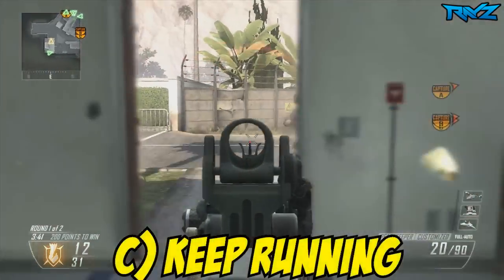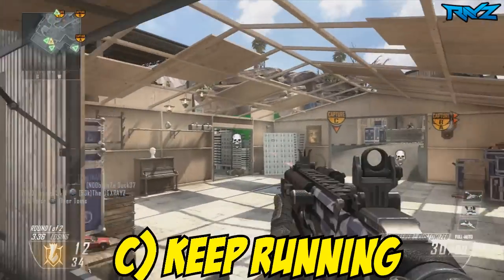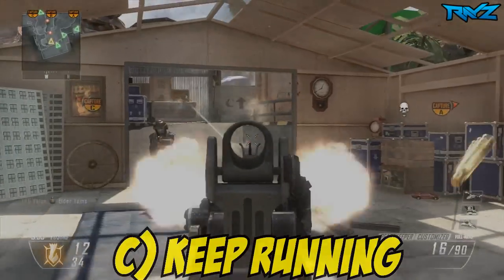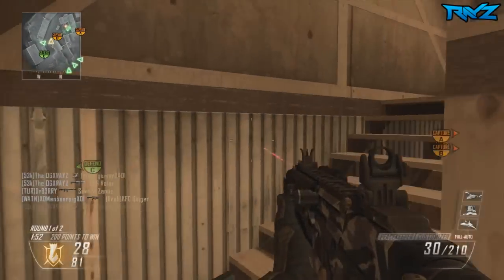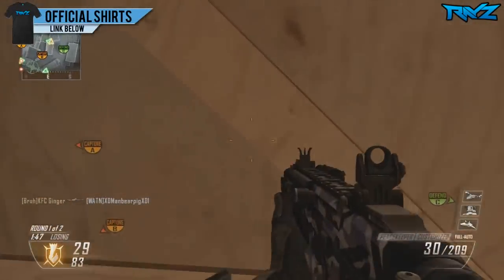All right, if you guys chose C) keep running, you guys are correct. He runs at him and then decides to pull out his gun and try to shoot him. He probably would have gotten the kill had he started shooting earlier instead of running closer. Maybe he thought his aim was off. But this is a funny situation — you can spot right there that he misses.